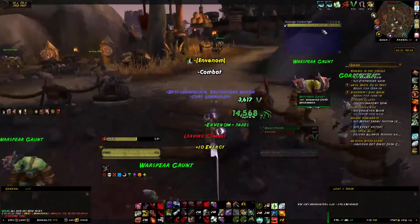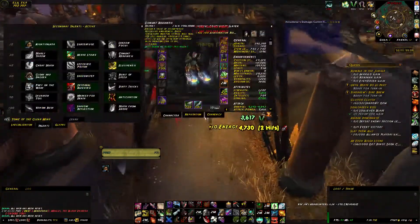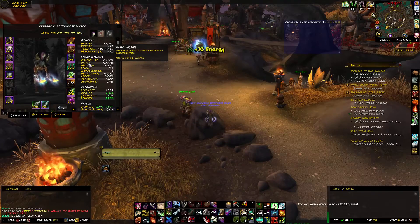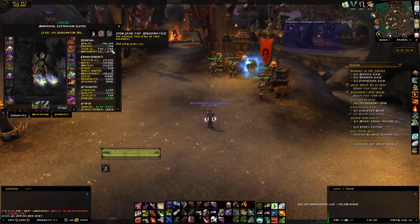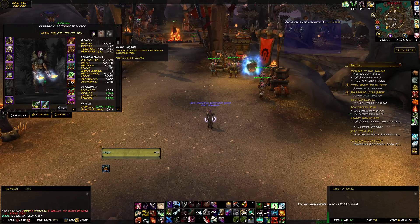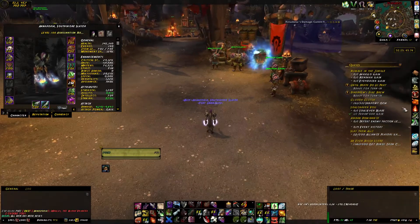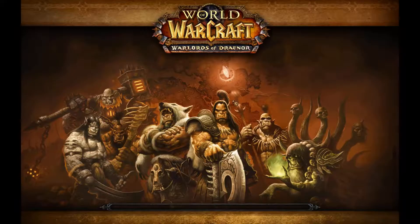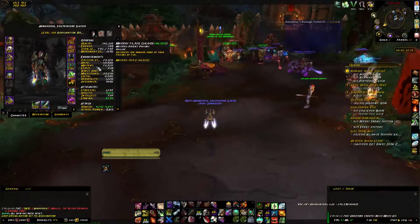Our stat priority is Mastery, Crit, Multi-Strike, Haste. After 705 item level, I'm going Haste, Multi-Strike, Mastery, Crit — and it is slowly working better, because your dots tick faster and when Multi-Striking or with Mastery they tick a lot harder, so you're doing more damage overall. The Mastery for Assassination revolves around Poison: the Poisons deal more damage depending on your Mastery level.